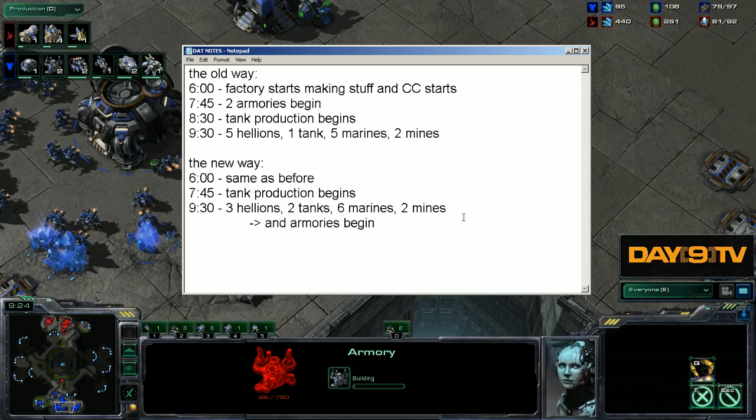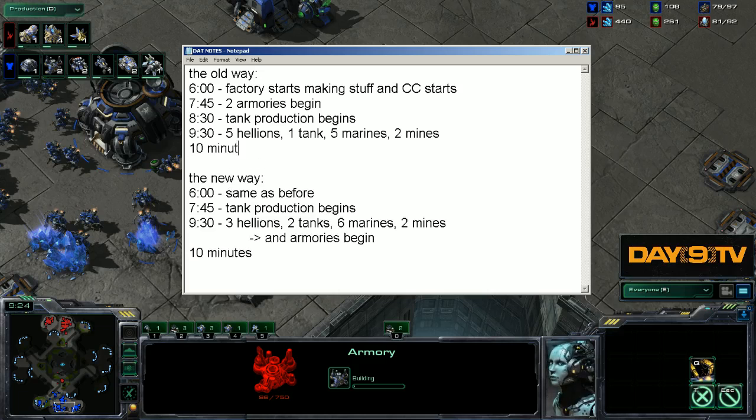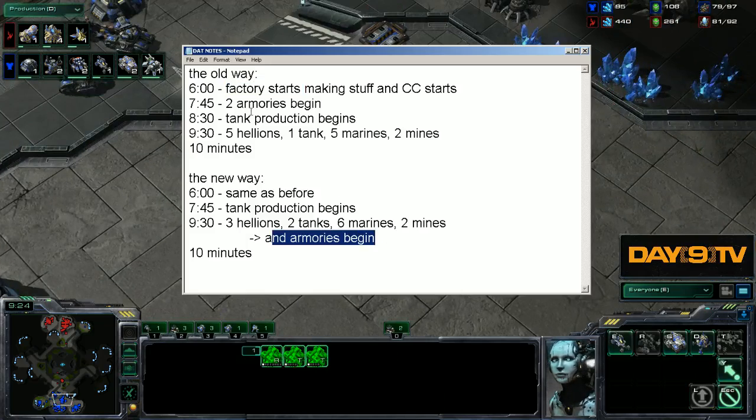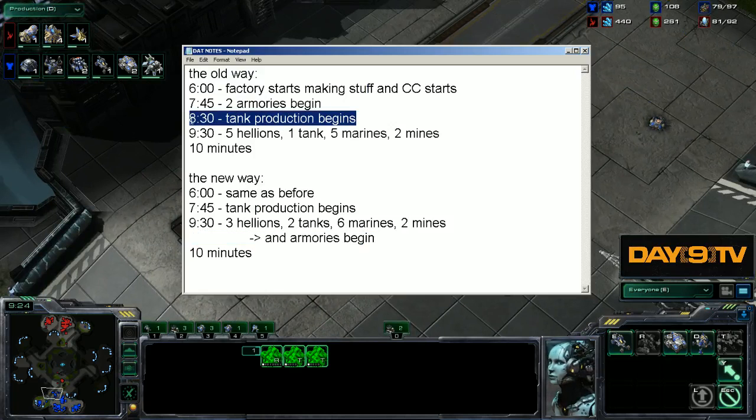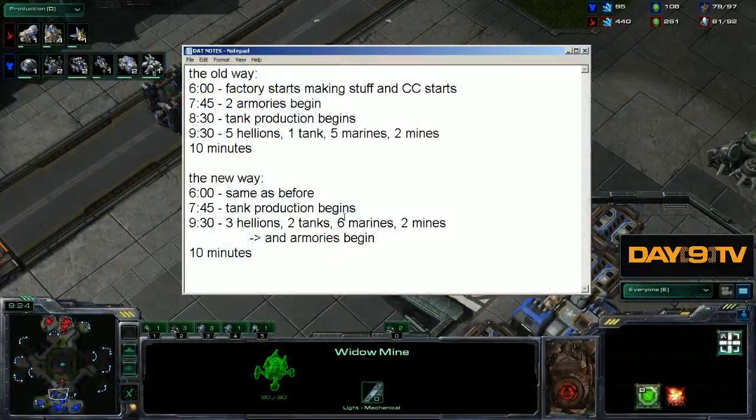What have we seen? By 10 minutes, in both situations, everything is essentially the same — we have the third base, the three factories, the two armories. But because we pushed the armories later and started tank production earlier in this game, we're actually keeping ourselves alive. Notice how incredibly tiny an adjustment that is. A grandmaster player doing this strategy versus a gold-platinum player doing it — from a bird's eye view, they won't look that exceptional. But when Morrow does it, his tank production begins almost a full minute earlier, and there are even ways he could have got another 10-15 seconds earlier than that.